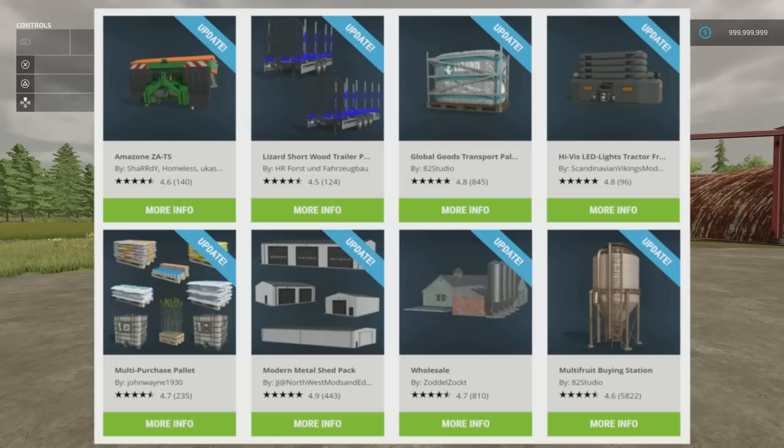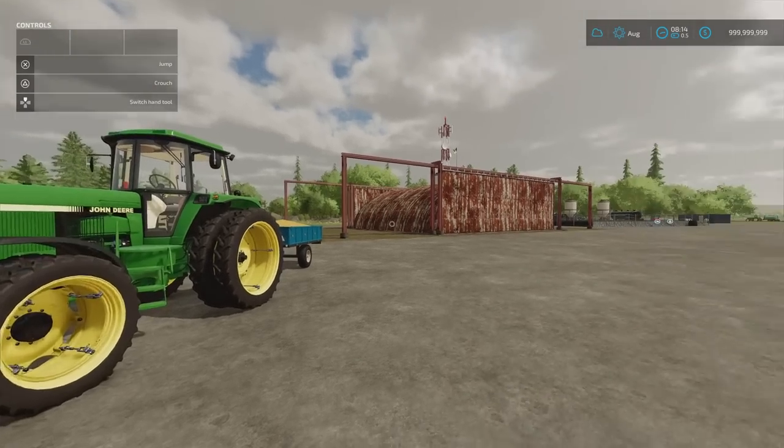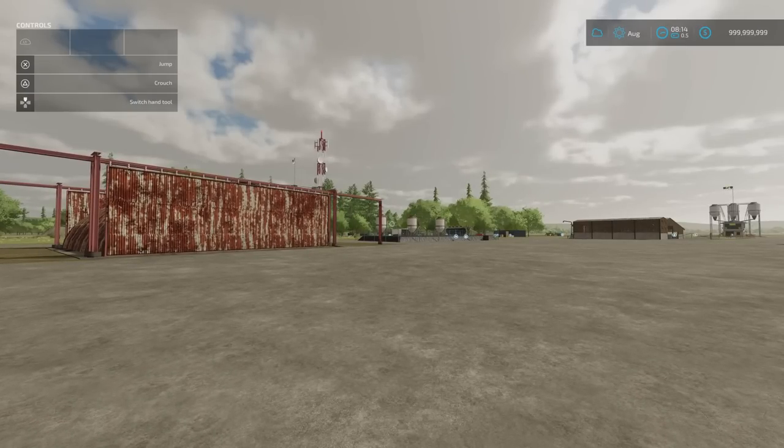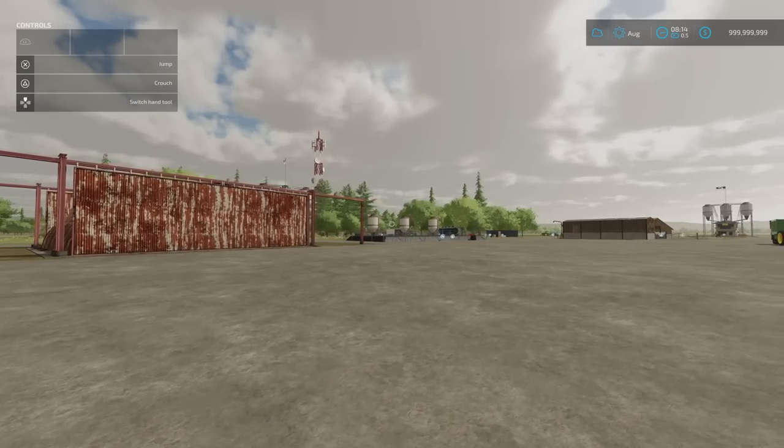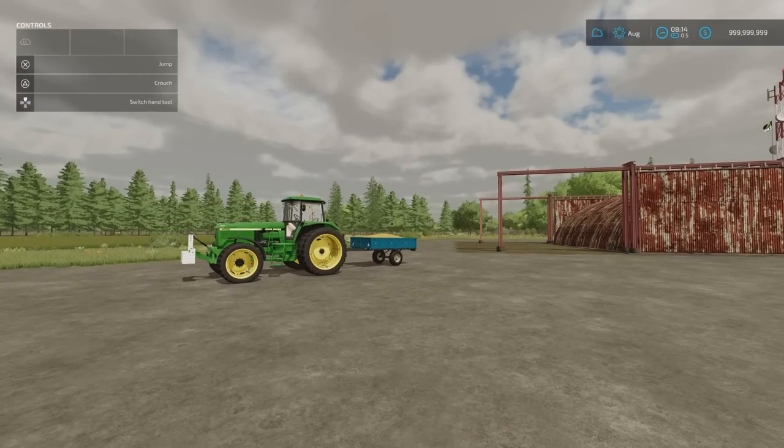Massive warning about the Multifruit Buying Station by 82 Studio. Most people will have read through the changelog — it's adding in the Platinum Edition productions and the pallet one as well. However, if you update the Multifruit Buying Station, it's all kinds of wrong. It's added in all the production stuff from the Platinum Edition but taken out loads of the main crop types. So if you haven't updated it yet and you're using it, don't update it yet — I'd imagine that's going to get another update soon.